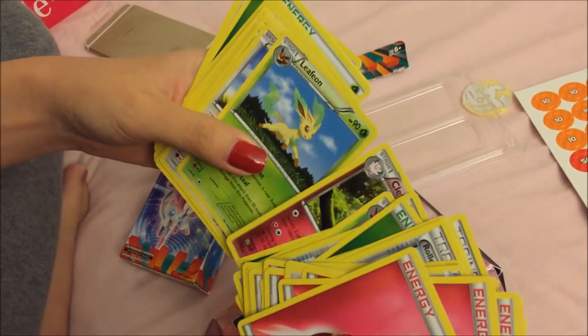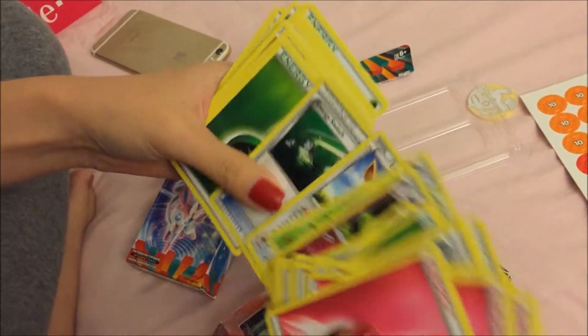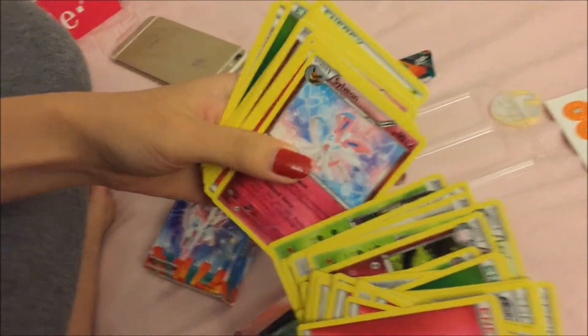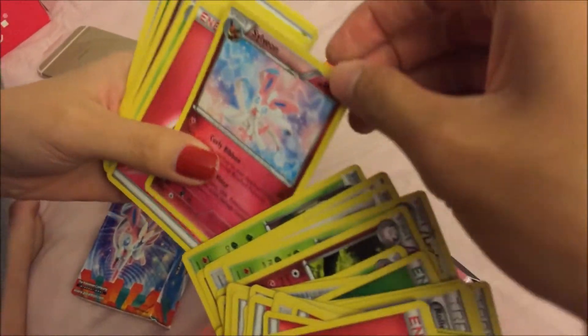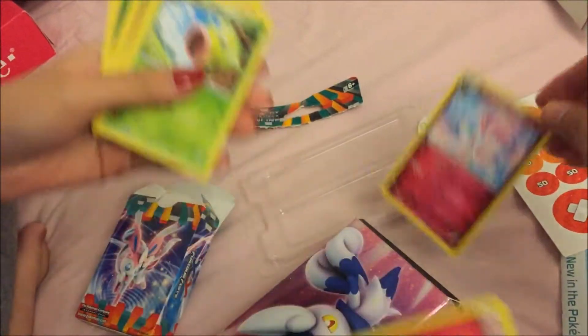So cute! Leafeon — Eevee evolves into it. Yeah, I think each deck has like one holocard. Oh, there's Sylveon. That's cute. Isn't that the one right here? And then there's like a shiny version, I think, because you get two of them.